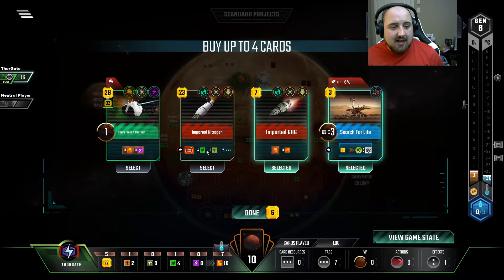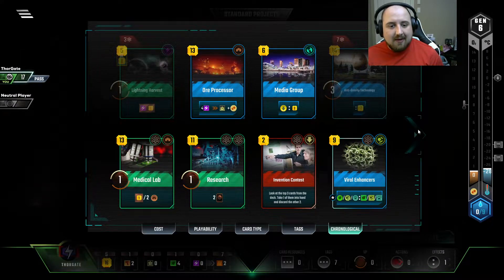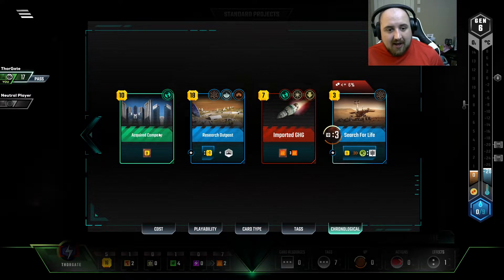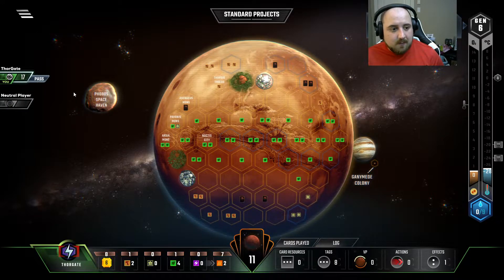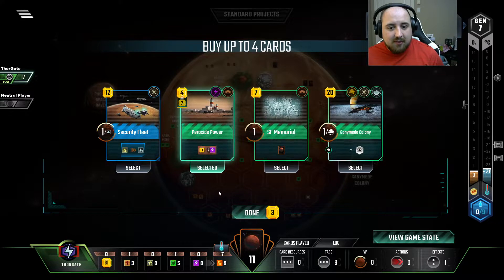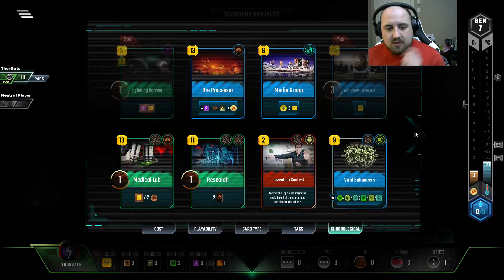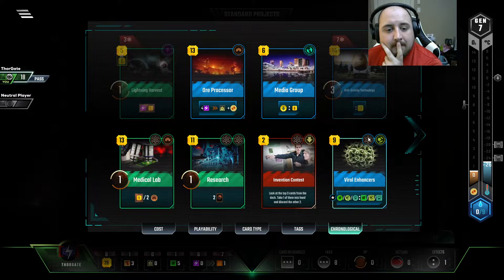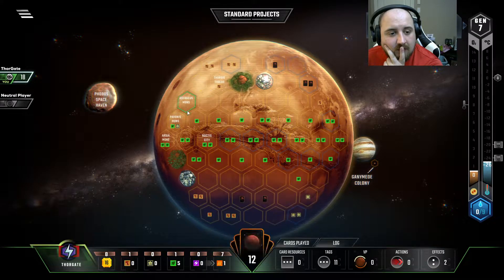I want to go for points, but we can't do it now. We have to get the Science played. By that I mean we have to do Acquired Company — we have to do a lot of things here. Acquired Company comes first. Next, we get our individual discounts. A little energy wouldn't be too bad. Yeah, Research Outpost, I think, is the play. Do it for a card.